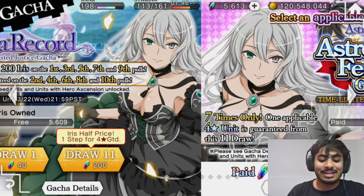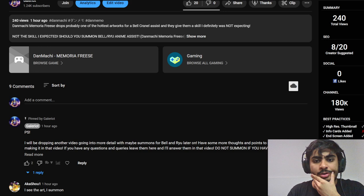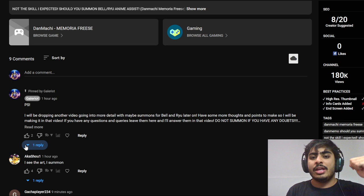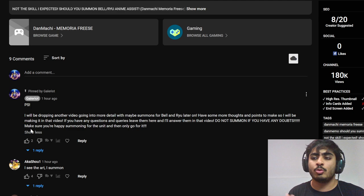Now let's go over the YouTube video comments and see what everybody else has to say. My pinned comment said I'd be dropping another video going into more detail with maybe summons for Bell. When I typed that comment around 2:30 PM I was still unsure — the video went up at 3 PM, I put the comment at around 3:05 or 3:10. I basically said I'm going to make some points in that follow-up video and if you have doubts, do not summon — there's always buyer's remorse.